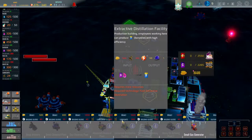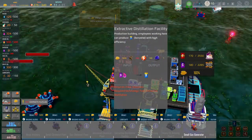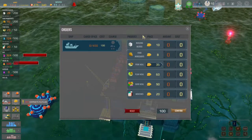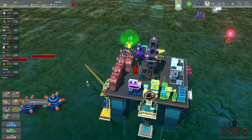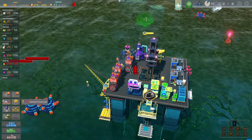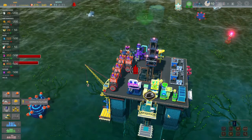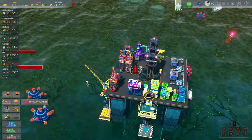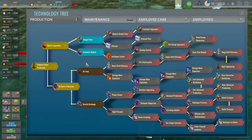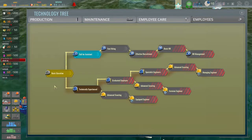Certain things will show you what you need — building blocks, money, and lubricants are required for a lot of these items. Building blocks, as far as I can tell, can only be obtained by ordering them in. You can order your main resources to keep your people happy, and there are storage containers you can add to make them last longer. Power consumption is going to be a big problem early on until you get into your tech tree. When you start a new game, your technology tree is completely empty, your maintenance tree is completely empty, and your employee care tree is completely empty — and your employees themselves aren't ideal either.